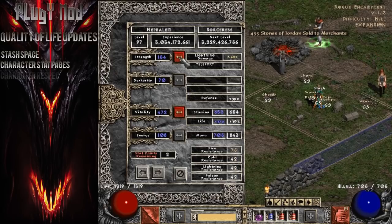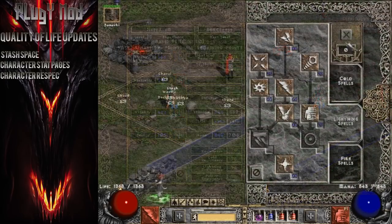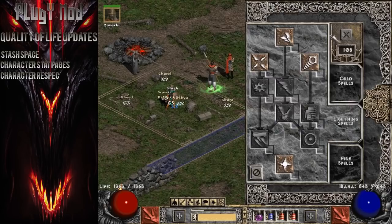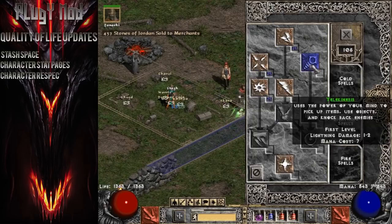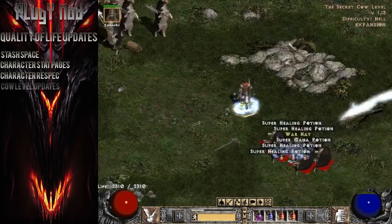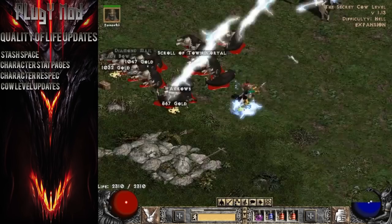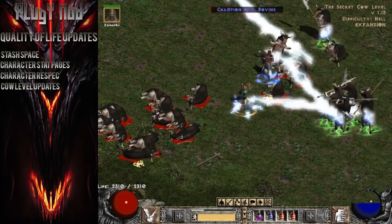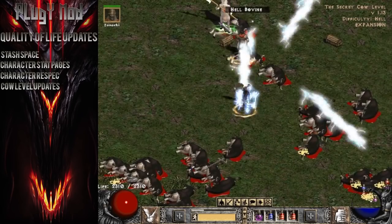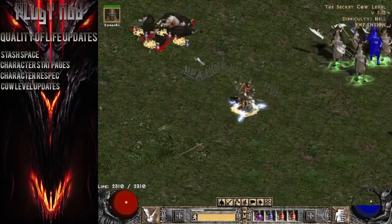Respeccing is another great quality of life change that Plug-Y introduced. You can now alter the distribution of your attribute points and skill points with a simple click of a button instead of farming tokens of absolution. It's a great feature that allows you to respec quickly to keep your Diablo 2 play refreshing. Plug-Y also updates the cow level — you can now open the cow portal an infinite number of times even if you've killed the cow king, which solves a frustrating Battle.net problem. That's not an issue using Plug-Y.